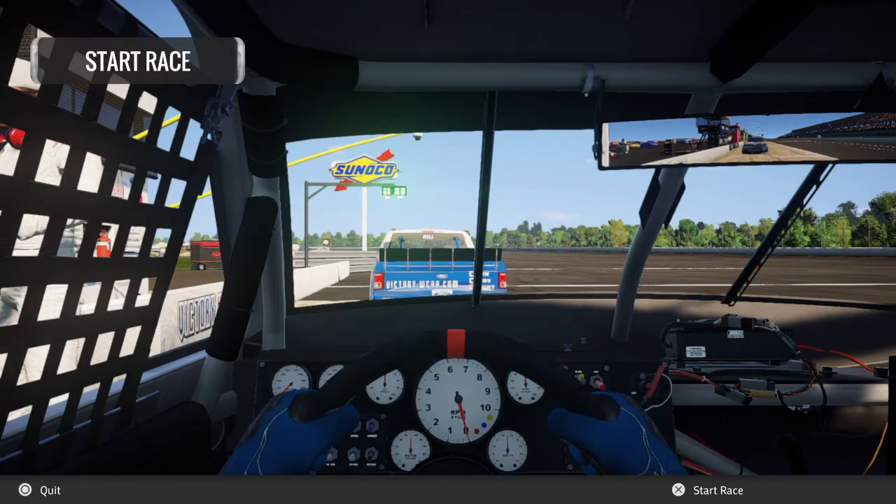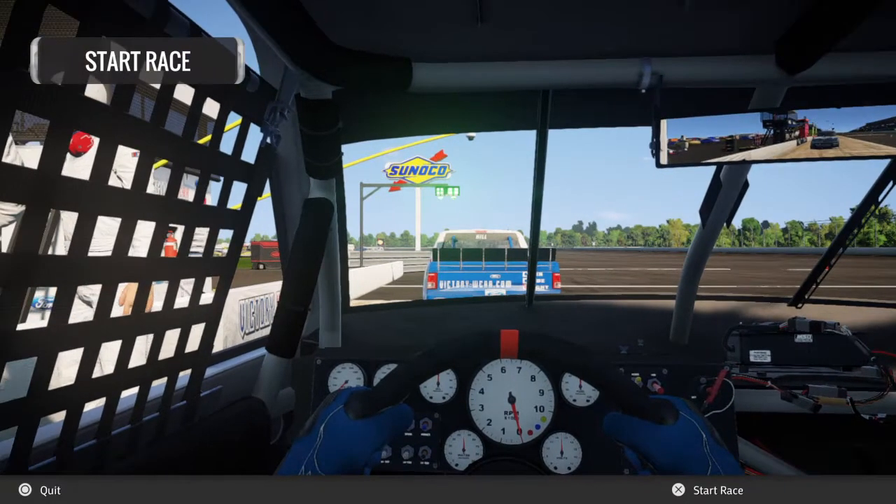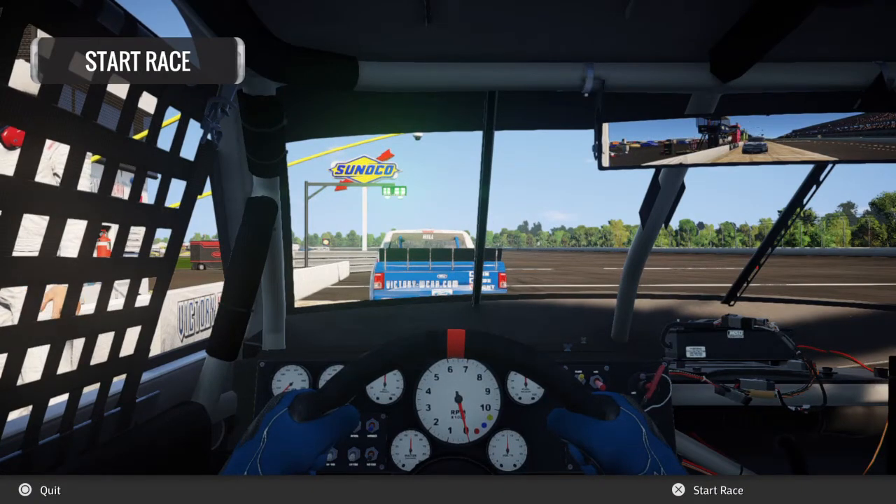Hello everybody, JVC1103 here. Welcome back to some more NASCAR Heat 2. We're back with some more Camping World Truck Series. This time we're going to do it in the 2018 little preview update, but we're still at 2017 Camping World Trucks — this time with Ross Chastain's 66.